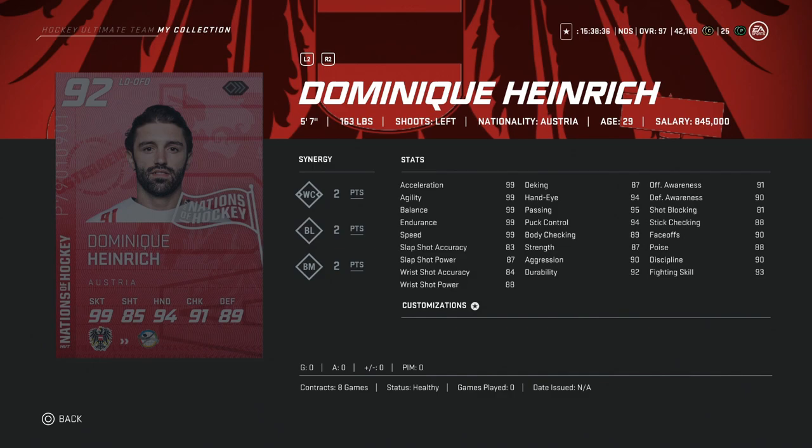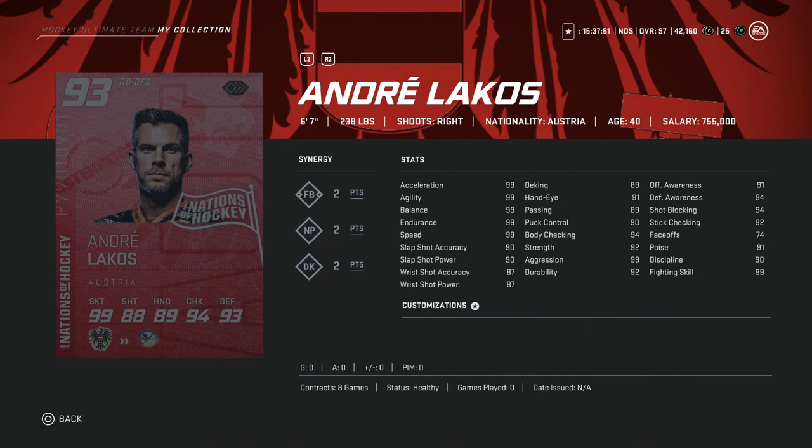Then we've got the 92 overall Dominic Heinrich, 5'7", 163. A 5'7" defenseman — that is the hardest of avoids. There is no way you want to be using someone who's that small on defense. You cannot have someone this small the way NHL plays. You're never going to be able to get the puck back because you can't bump anyone off of it when defending down low. It's great to back check and skate to defend the rush, but once they start cycling, you're going to get bumped off and eventually out of position. Hard avoid on the Dominic Heinrich.